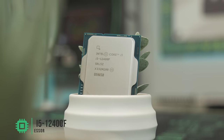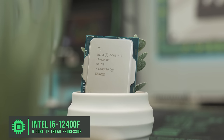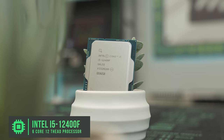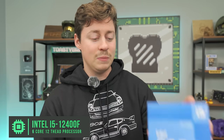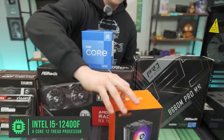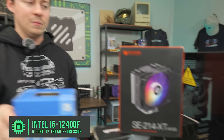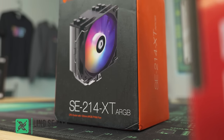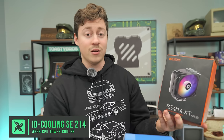For the CPU, we have the i5-12400F, six core 12 thread. This is an awesome CPU because it runs in Gen 4 but it also has Gen 5 support. It comes with a stock cooler that works really well and they're about $150 right now. However, we decided to use the ID Cooling SC214 XT ARGB — a 120mm ARGB cooler that will also perform a little better since these CPUs really like to boost.